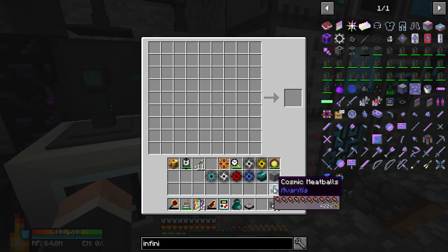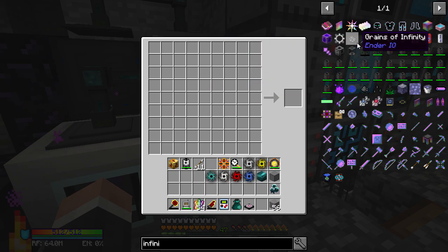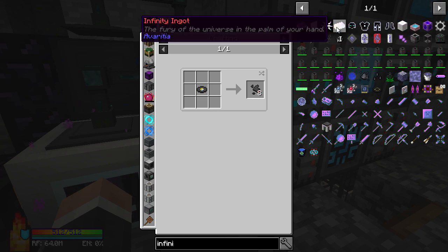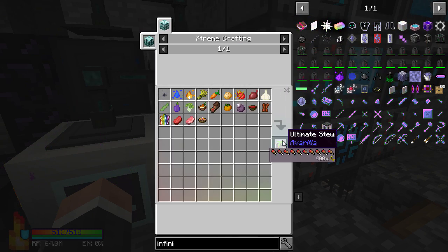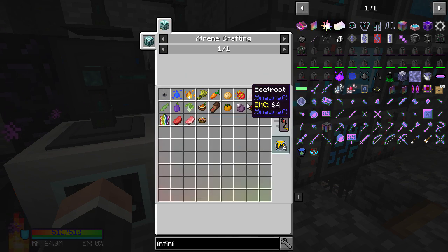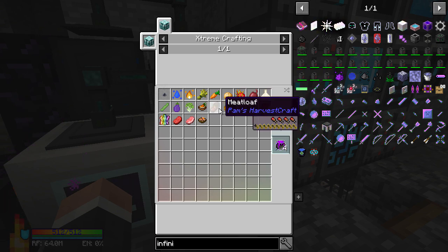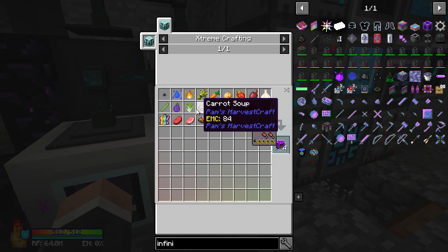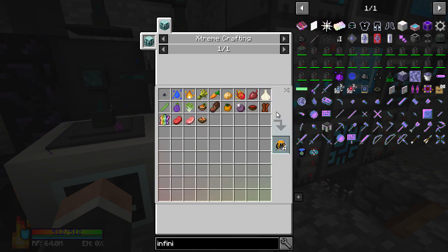The things I still need to work on are the record fragment - haven't figured that out - and the Ultimate Stew. Some ingredients I have like water essence, that's easy. But I'm going to have to get dragon fruit, beetroot, garlic, beef jerky, beetroot soup, chorus fruit, pumpkin, meatloaf, onion, ketchup, carrot soup - there's a lot of things here I've got to figure out how to get.